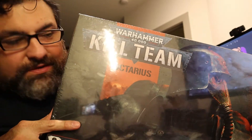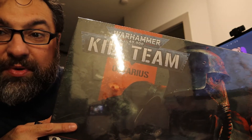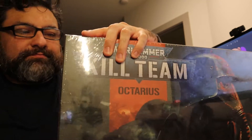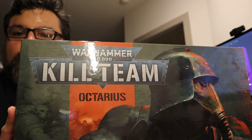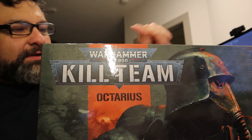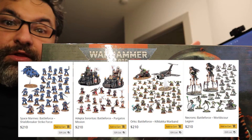I want to talk a little bit about Kill Team Octarius. But before I do any of that, I'm going to open the box and get rid of this plastic wrapper because it's super glary. Why did I get this box and not one of those Battle Forces, or two of those Battle Forces, or all of those Battle Forces?